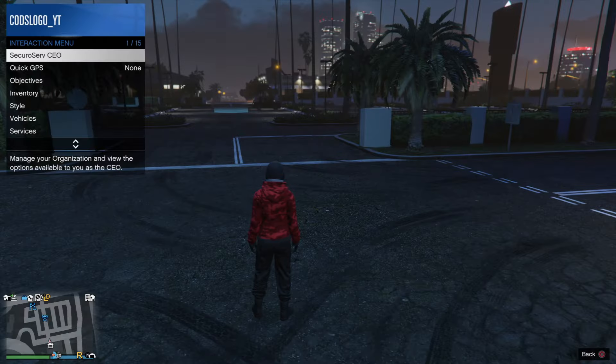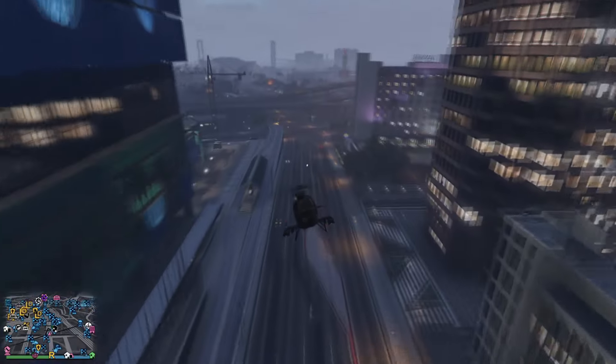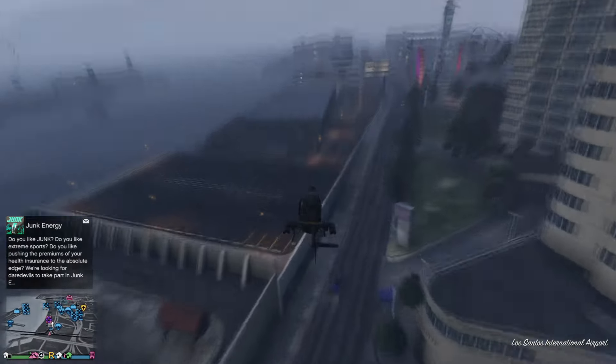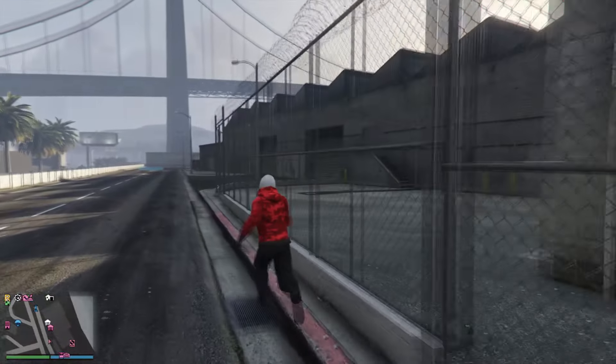Let's get into the video. What you want to do is exit outside the garage and make your way over to your nightclub. Do not use any personal vehicles to get there. I call in my CEO Buzzard, but you can literally just get any street vehicle. Just make your way over to your nightclub without calling out any personal vehicles.